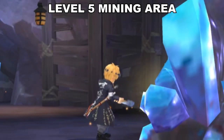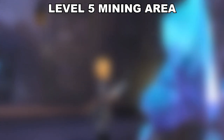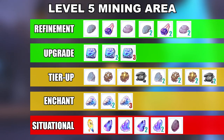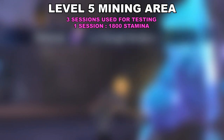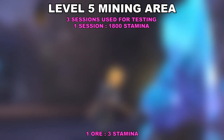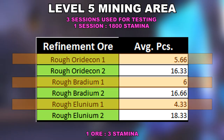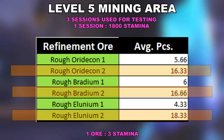If I can describe the level 5 mining area in one word, it would be stacked. It doesn't just add a few ores like the previous level — it adds almost everything else, which affects the RNG factor quite a considerable amount. With 3 sessions spent on this level, let's check what we found out. Starting with the refinement ores once again, we're seeing a huge decrease in the level 1 department for all ores and slightly the same amount of level 2 ores from the previous level.